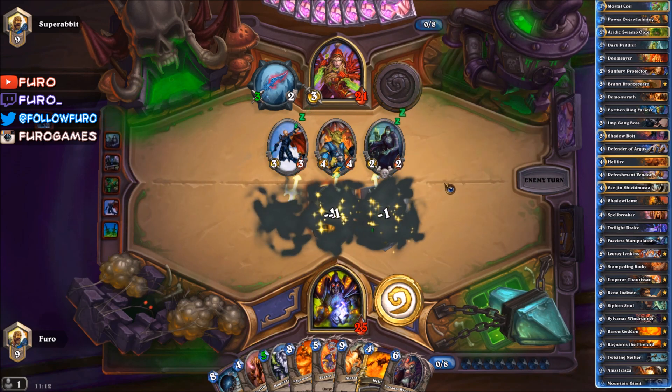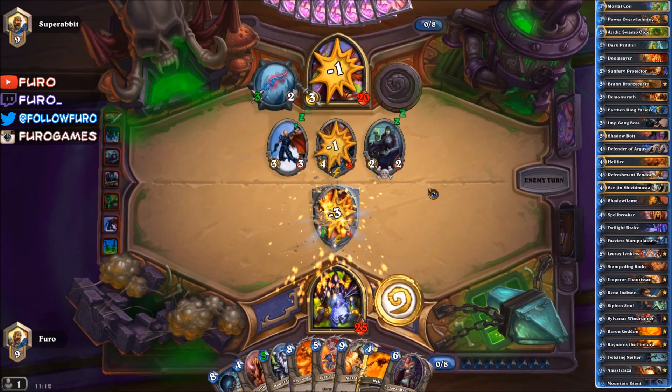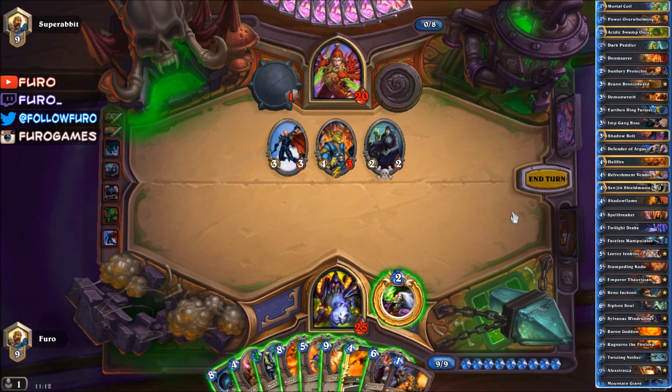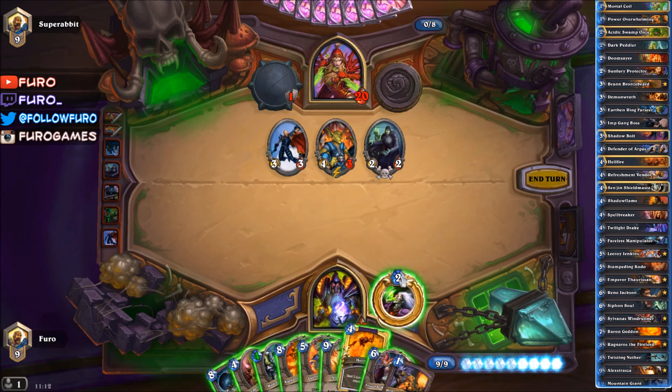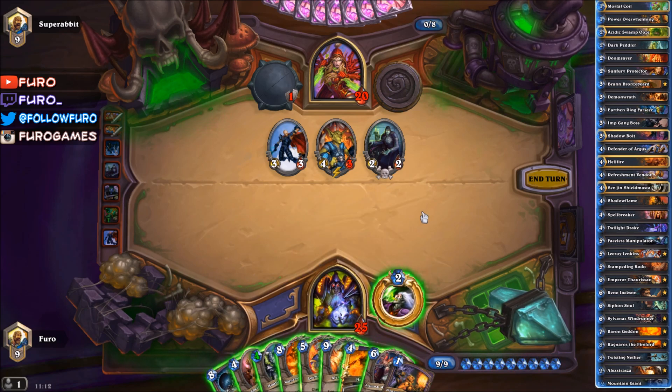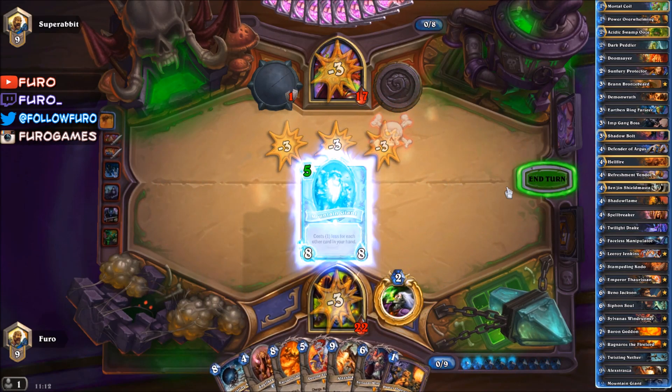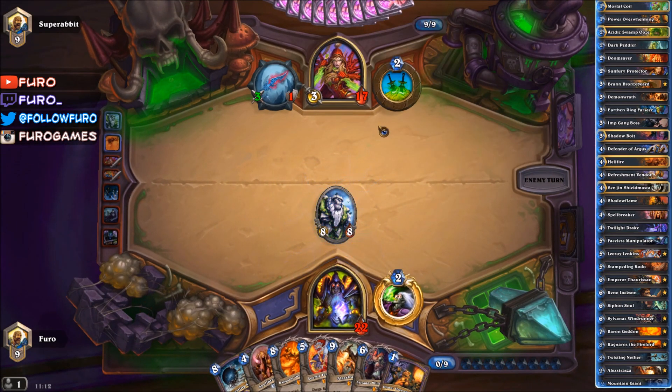We still have the Twisting Nether in hand. Down to twelve, down to eleven. Oh, Power Overwhelming — interesting! So why not play the Hellfire right, and then we can also drop the Mountain Giant. He's at 17 at the moment — if we can hit him in the face with the Giant, we just need to use Power Overwhelming on Leeroy Jenkins and win the game.